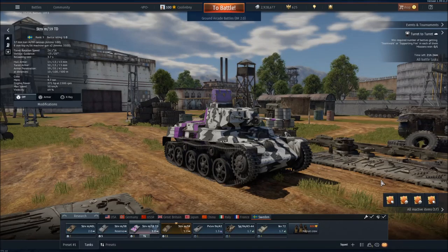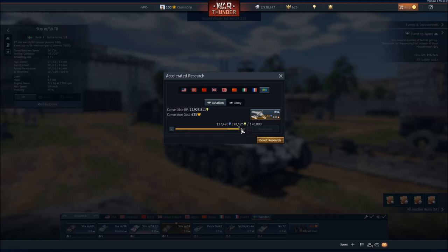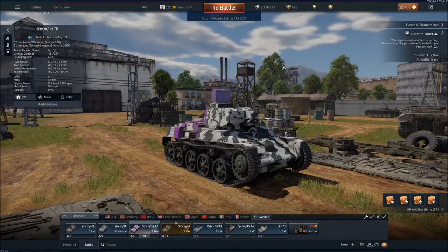Finally, I have two Honorable Mention tips, making this kind of a top seven list. These are really up to personal preference. Number one: Convertible Experience. You can see your Convertible Experience here — click on it and it will automatically apply to whichever vehicle you're currently unlocking. It's one GE per 45 RP, so it's not really an efficient way of doing it and it will cost you premium currency. But if you want to do it, feel free — some people do that to get brand new vehicles once they're released.